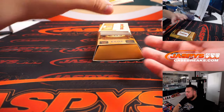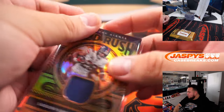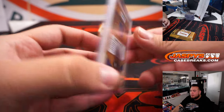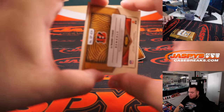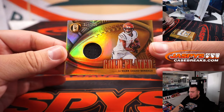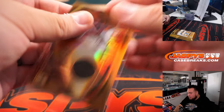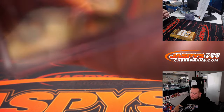Last one here, guys. Saquon Barkley — he's looked like himself, right? He's been relatively good the first two weeks. First week he had a great week, second week I think he still had like 80 yards or something. Jamar Chase to 299, gold plated. These cards do look sharp though — sometimes gold standard does look a little rough around the edges, but for the most part it looks pretty clear, pretty clean.